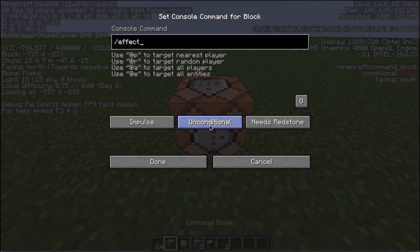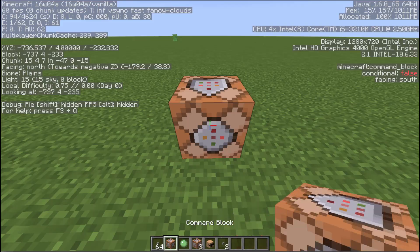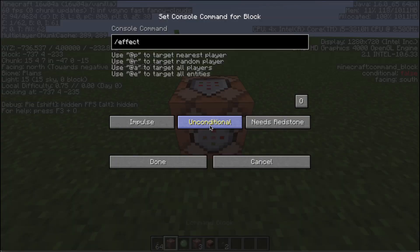Let's look at effects now. If we do effect @P we can tab through all the different effects: water breathing, saturation, luck, absorption, limitation, speed, slowness, weakness, and so forth. You can apply any effect on a random player, all players, or a specific player — you can put the name in there, but @P gives you the closest player. For map making, something very important is jump boost.